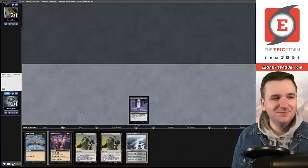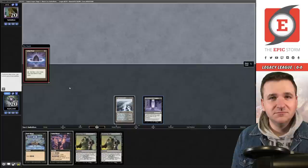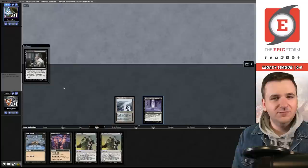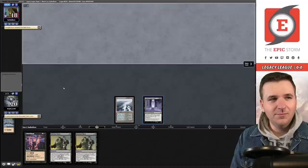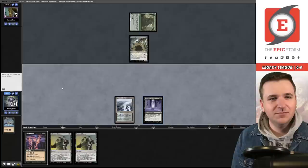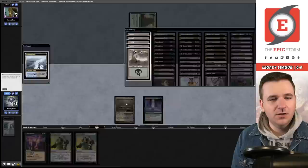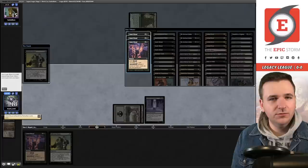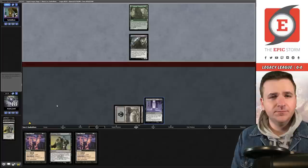Put the Leyline down on the table. They play Polluted Delta, pass. Lotus Petal, black mana into Dark Ritual, then Thotseize. I had a bad feeling this might be Hex Mage Dark Depths, but it is Oops All Spells. They're going to try to beat me down with Undercity Informers. We fetch, grab a Swamp, fetch again, Infernal Tutor — reveal the Cabal Ritual, grab another — pass the turn. We have four cards in the graveyard. They attack with the Informer, we go to 16 life.